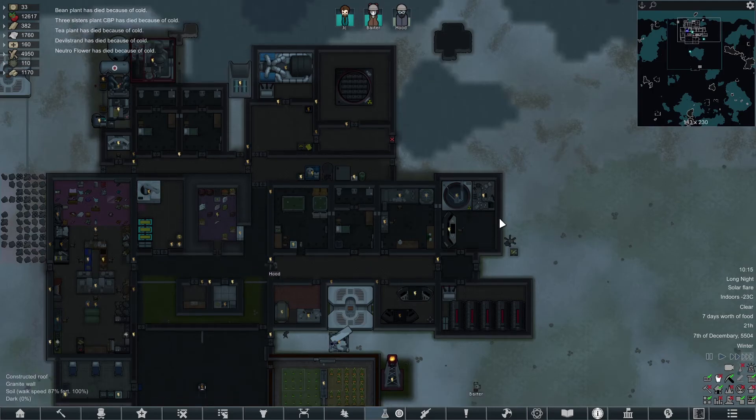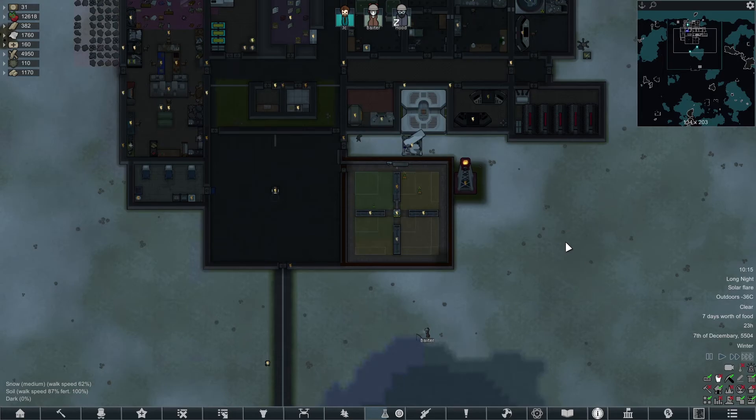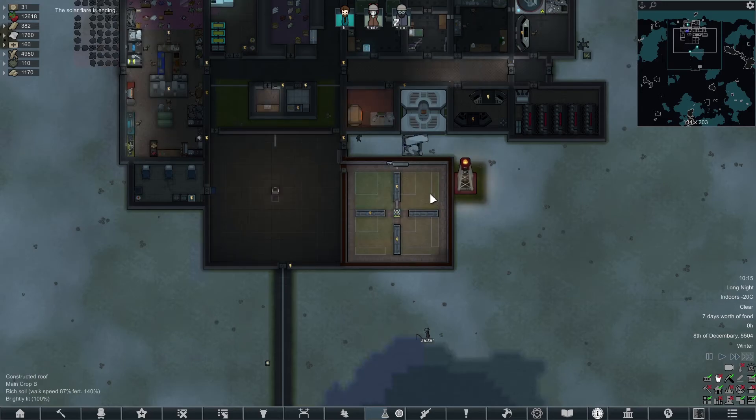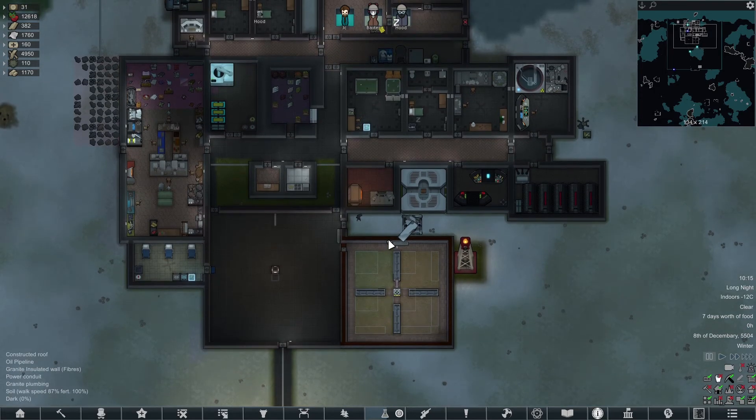Tea plant has died — everything's dying, everything in here is dying because it's too cold. This solar flare is lasting so long that not only has it killed all of the crops, it's killed the Neutro Flower too. It took so long that the insulation wasn't able to keep this at a temperature high enough to keep the plants alive, so we lost everything. This is why I hate solar flares.